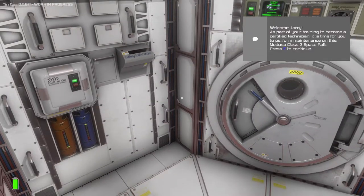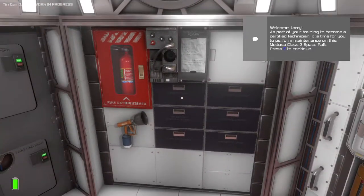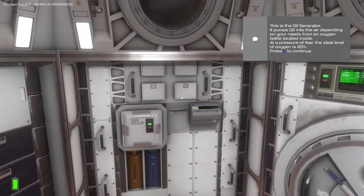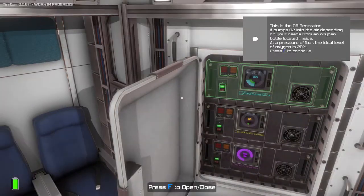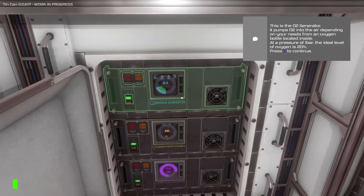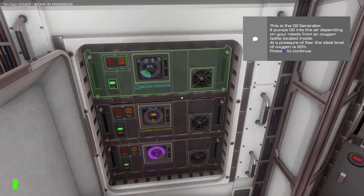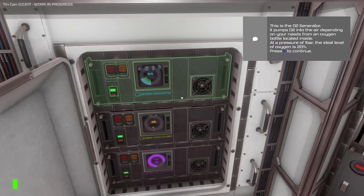Welcome, Larry. As part of your training to become a certified technician, it's time for you to perform maintenance on this Medusa class 3 space raft. This is the second O2 generator. It pumps O2 into the air depending on your needs, from an oxygen bottle located inside at a pressure of one bar. The ideal level of oxygen is 20%. So I am going to spoil things a little bit.